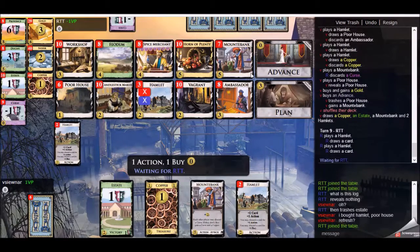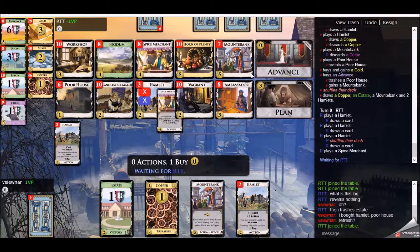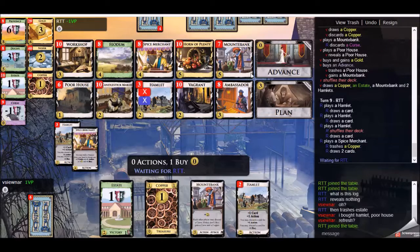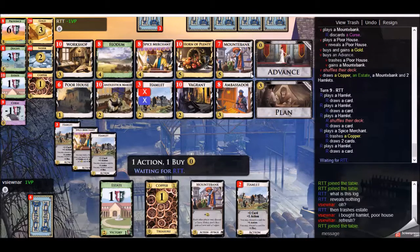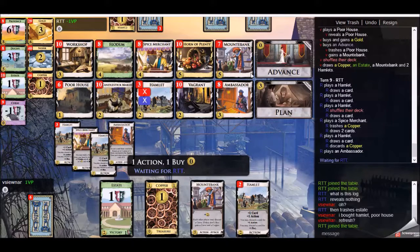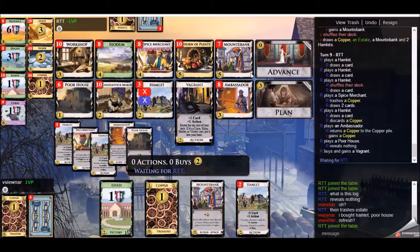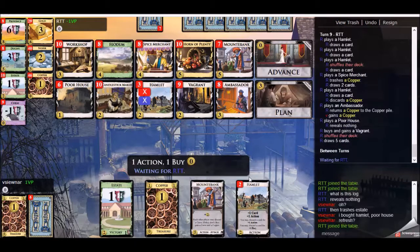My opponent takes one more turn and resigns. I guess he wasn't having favorable hands, and Ambassador games can get out of control rather quickly. Maybe he thought it wasn't worth his time — it doesn't come back to me, and he doesn't get to see his Mountebank either. Maybe all of those things prompted him to resign in short order. So that's how the first one ends — thanks for watching and I'll see you in the next one.